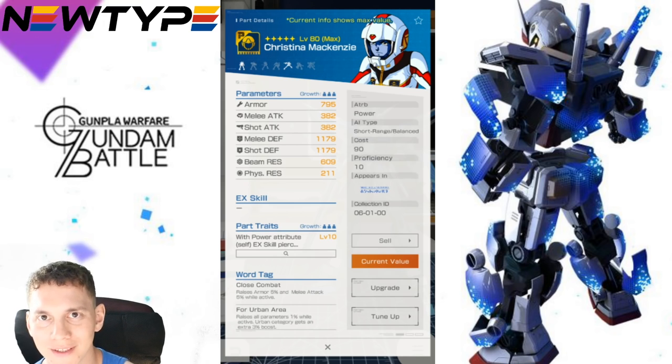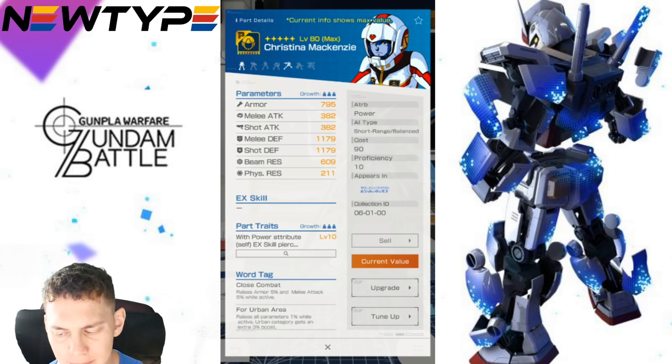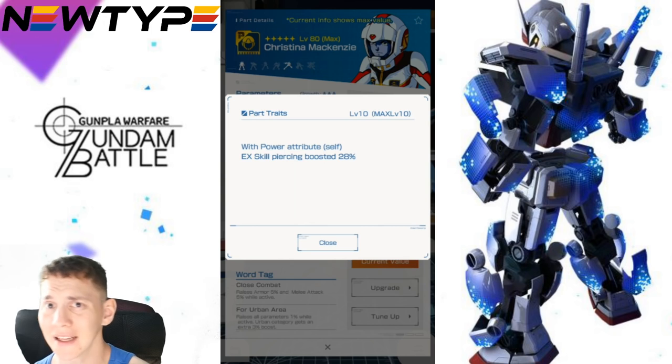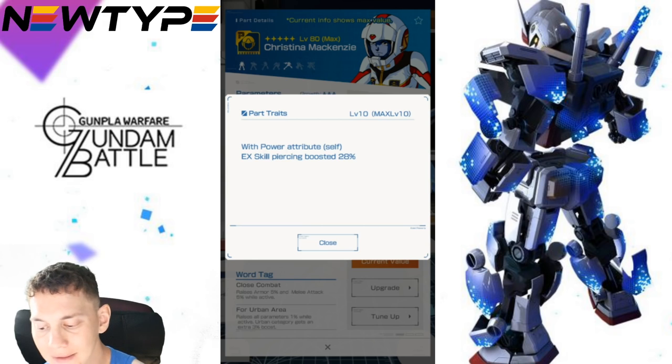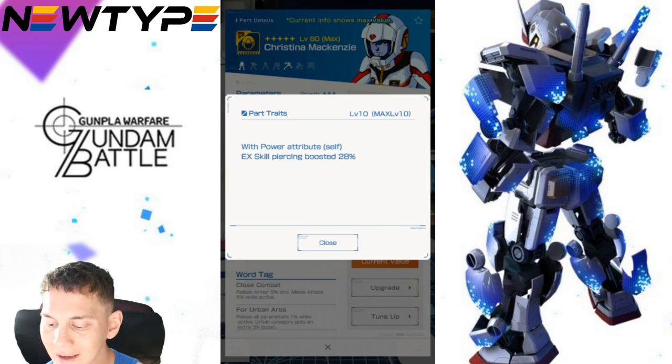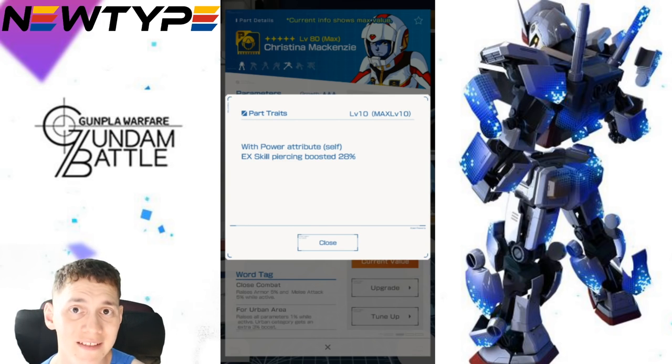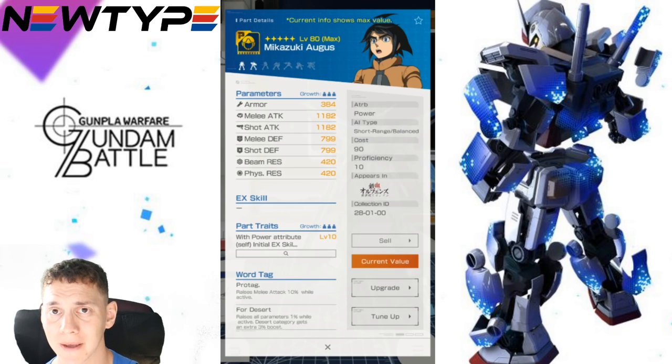You're probably wondering what pilots you can use with this mobile suit. Christina is a good option — she's a mid-range shooter. This mobile suit can be a Defender, Infighter, range attacker, or even Support, but the key is what traits come with the pilots. With Power attribute, Christina boosts EX skill piercing by 28%. Since the arms EX skill has C-minus in piercing, combining that with B-plus Power rating makes it a really strong skill overall. She may lack attack stats but has good defenses, which contributes to the overall suit's defensive capability.